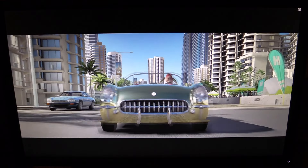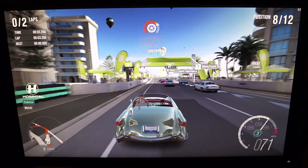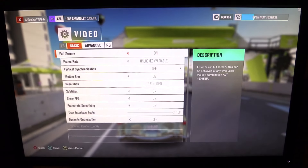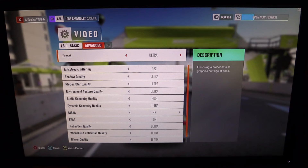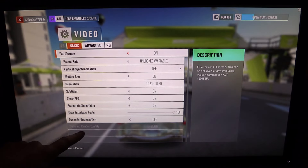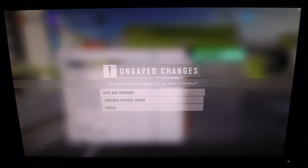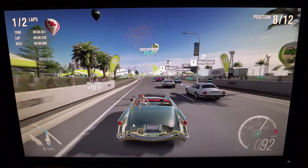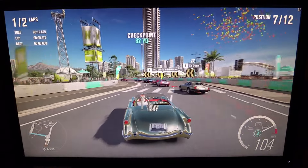We're starting off at the Ultra preset with V-Sync completely turned off, so we have everything uncapped. Unlocked frame rate, no V-Sync, Ultra preset — it's not on the dynamic render quality. That's grayed out. Going into advanced, this is the real Ultra preset with no V-Sync on. As you will see, the game will stutter and the frame rate will be pretty terrible, as will be my driving.